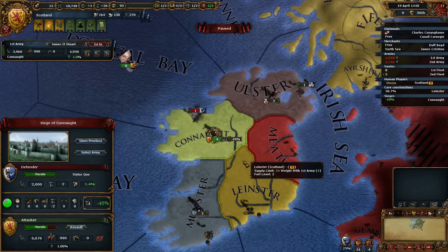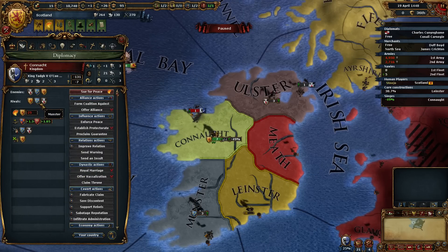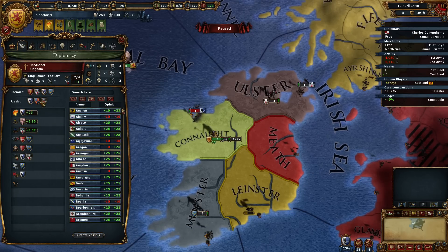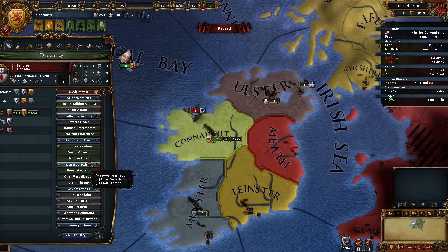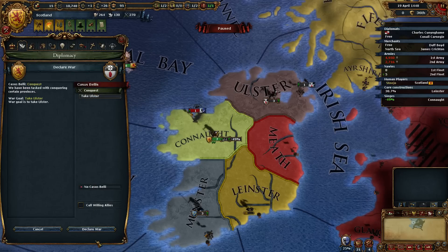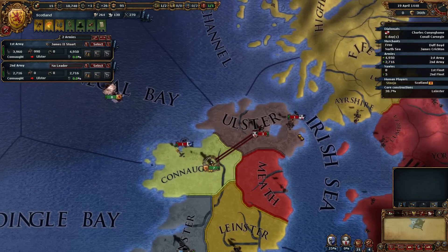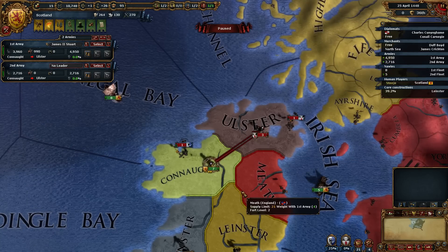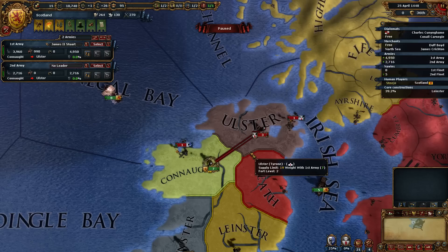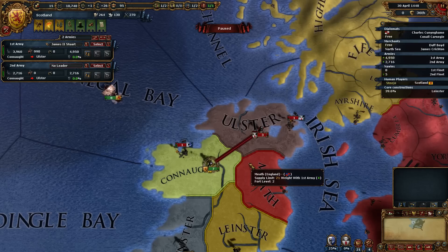I've already got Ulster rivalled — I've got Connacht and Ulster rivalled. Tyrone and Connacht — you're Tyrone, right? Perfect. So what we can do is declare war to take Ulster as well, which is perfect. And then we can just shove you in there — as soon as we beat them up, detach a siege, sit on there, detach a siege, sit on the other one. Just a way to get things done a bit quicker, less war exhaustion.